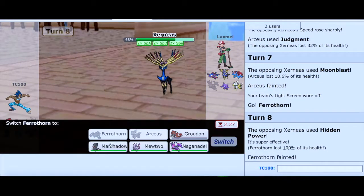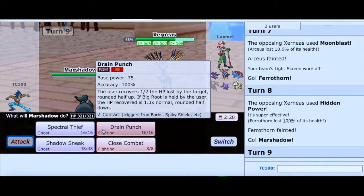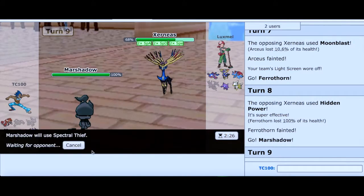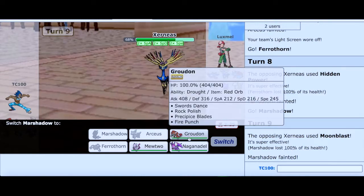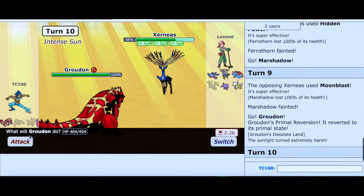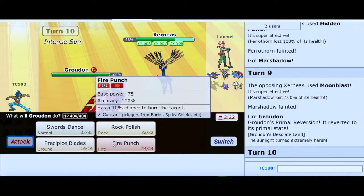Are you kidding me? That is not what I had in mind. No! Alright, Marshadow, you need to be fast. You need to outspeed it. That is not looking too good. I can't believe this is happening. Damn it. Alright, now I can't go for Swords Dance — I don't want to do that. I'm going to go for Fire Punch.